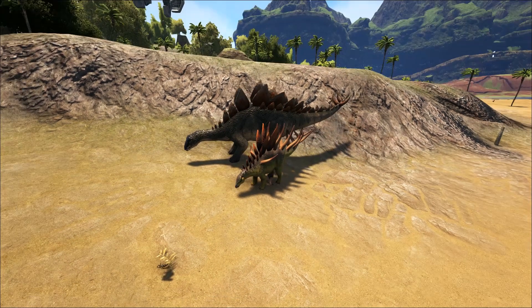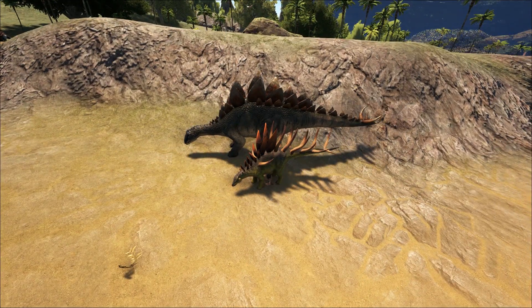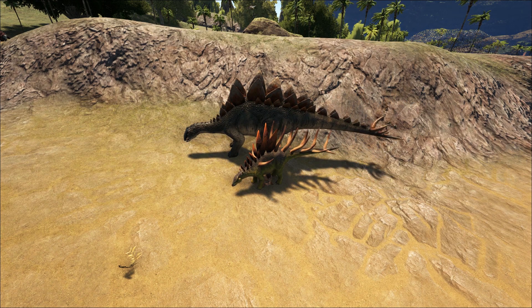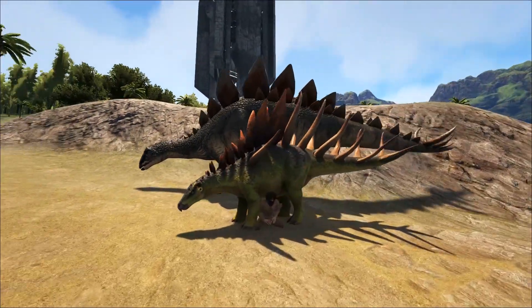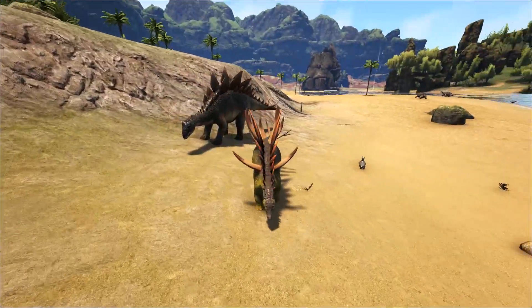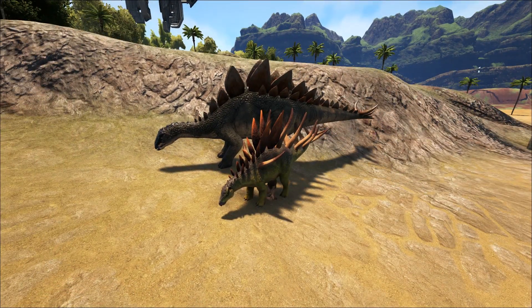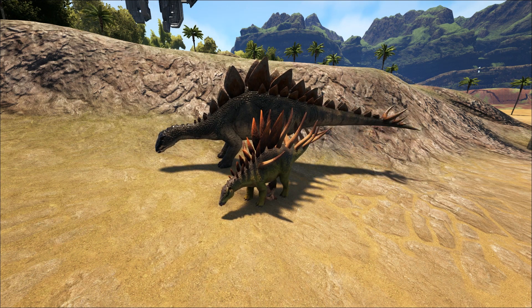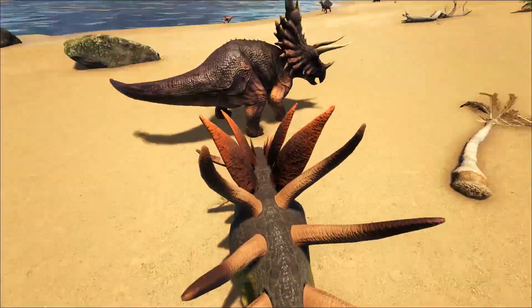The Stego is pretty dangerous in general, though on a large creature it's not much of a threat. Early game it can definitely be a challenge if you hit one. The Kentrasaurus is probably going to be a little bit quicker and a lot stronger because of those spikes. It's gonna be really good for defending, raiding, and just handling itself out on the island.